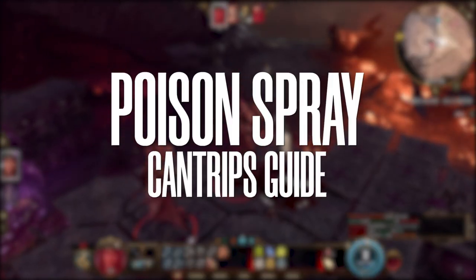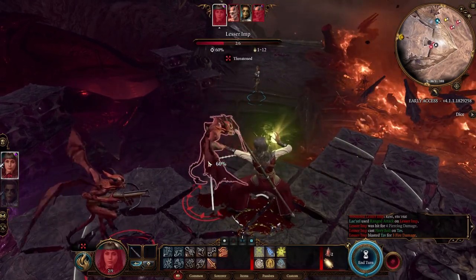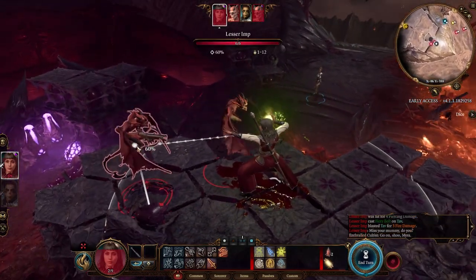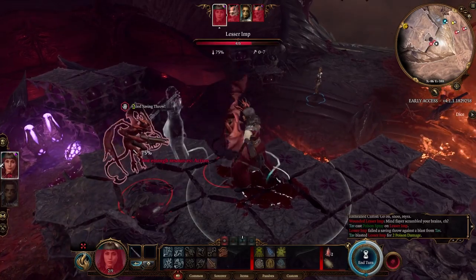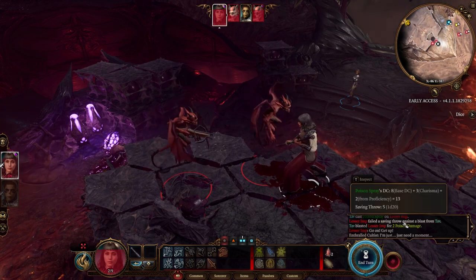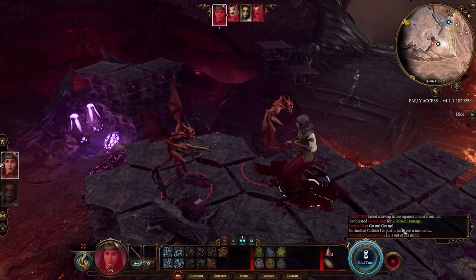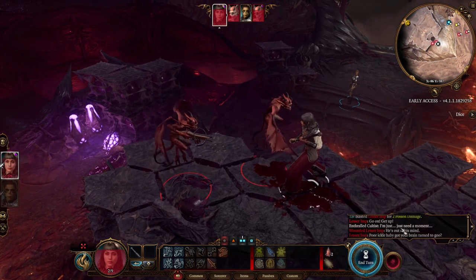Now we're going to use Poison Spray. It is basically a melee-range spell at 3 meters. The target makes a Constitution saving throw; if it fails, it takes damage. Let's use it on this one with more life — she failed the saving throw and took 2 damage out of 1d12. Poison Spray is actually the highest damage cantrip in the game, apart from Eldritch Blast with the proper invocations for Warlocks.